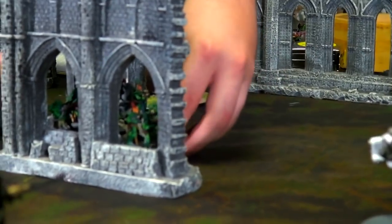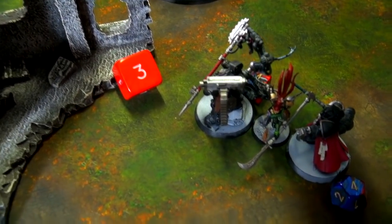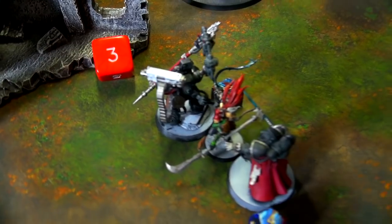For battle round two, both armies dealt crucial blows. But the Drukhari had the favorable board position. Can the Iron Hands root them out of their encampments before it's too late?